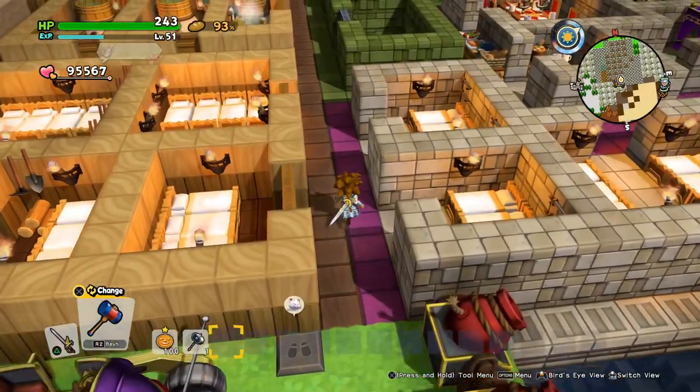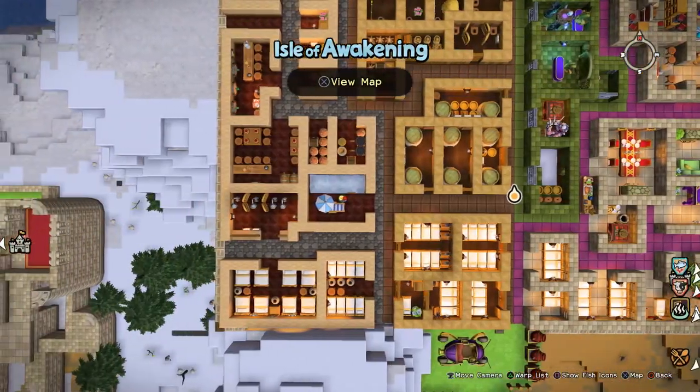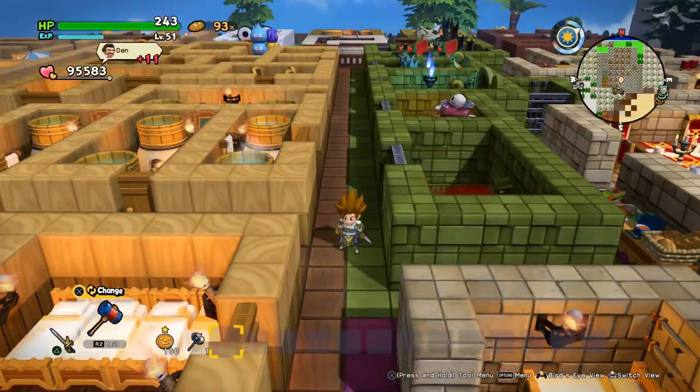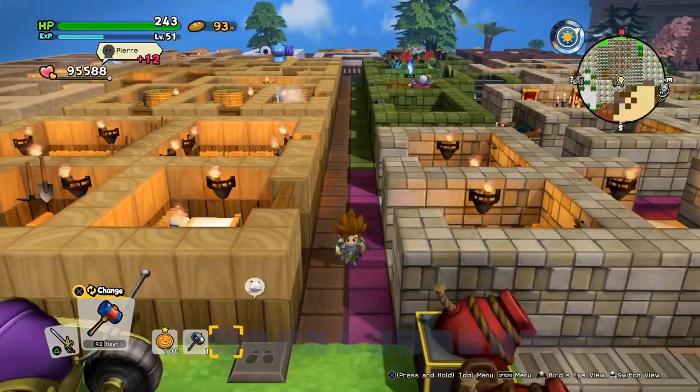Wait, I don't know how many rooms I have now. I think 100? Let me count - one, two, three, four... Okay, I just counted. There are 101 rooms here.